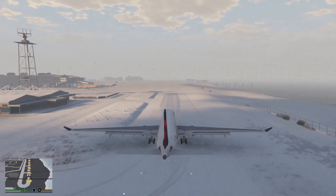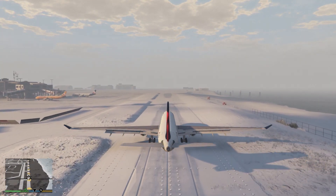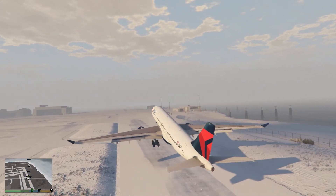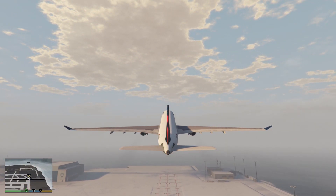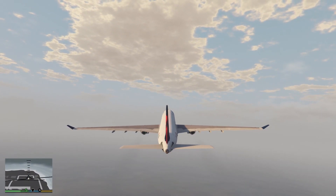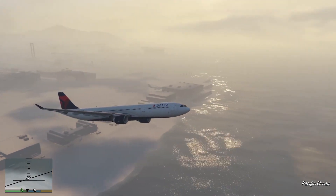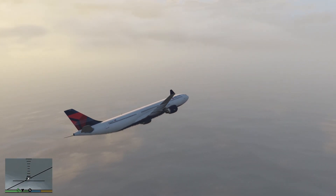Let's go ahead and leave here — full power. I'll show you the first-person view in a second. I like the snow coverage on here, it's actually pretty cool. Let's take off. Gear up and we're going to fly. I kind of want to head towards Sandy Shores. It's a beautiful plane, and Delta's colors are very simple but I do like them.